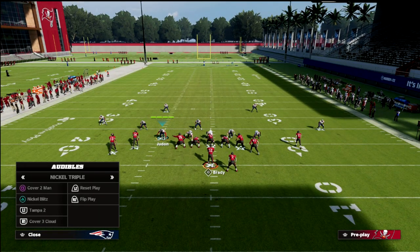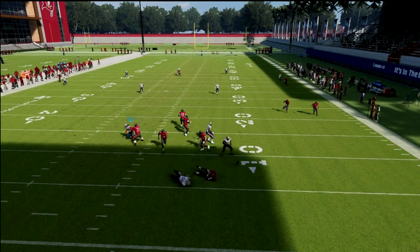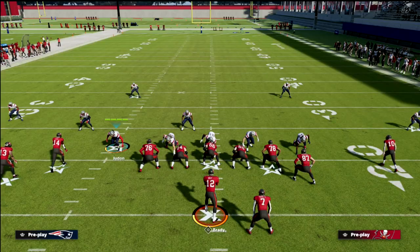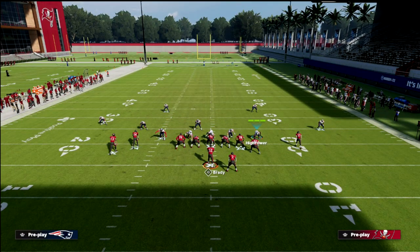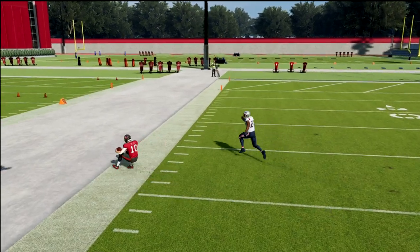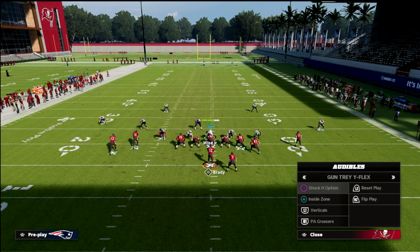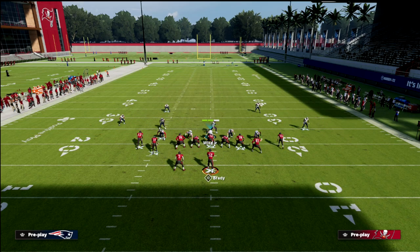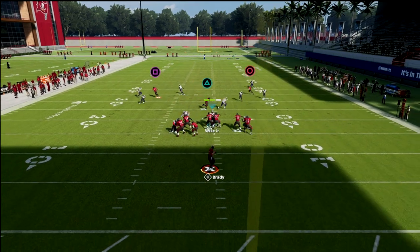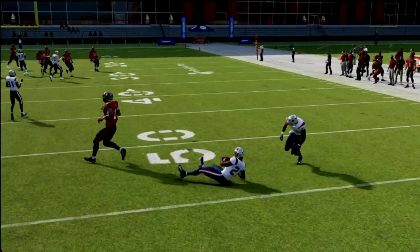In cover two, this skinny post will often get open over the top. The nickel triple's pass rush sheds are insane — the best four down lineman pass rush in Madden, with only the 2-4-5 or 3-3-5 odd coming close. But you can see that post just cooks, and that's why a lot of people don't run match against compression. This applies beyond tight Y off — if you go to tight slots, same thing with a post-corner-slant concept; it gets that glitchy separation and goes over the top.